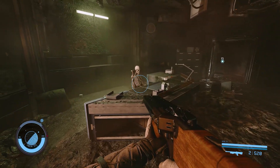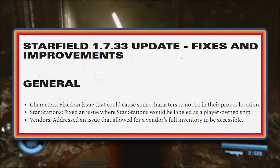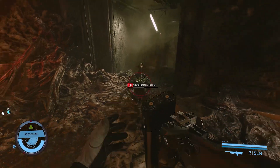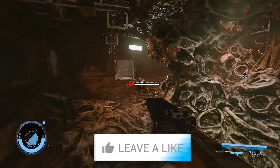In terms of general improvements, they have fixed an issue that could cause some characters not to be in their proper location. An issue where star stations would be labelled as a player-owned ship has been fixed. They have also addressed an issue that allowed for a vendor's full inventory to be accessible.